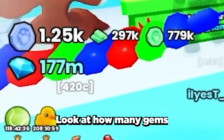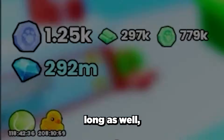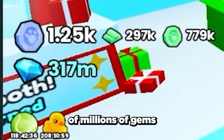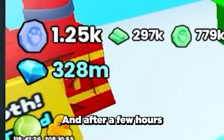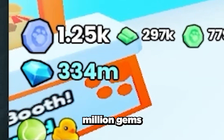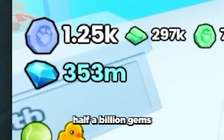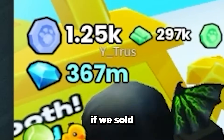Look at how many gems we're getting. This time lapse was only around 1 hour long and we're making hundreds of millions of gems in just a single hour. After a few hours of selling we have almost 400 million gems in total — and that was with selling everything super cheap. We could easily have over half a billion gems if we sold at wrap price.